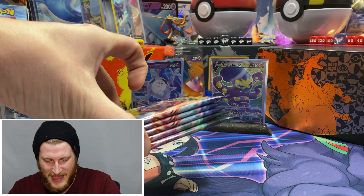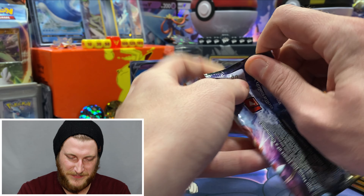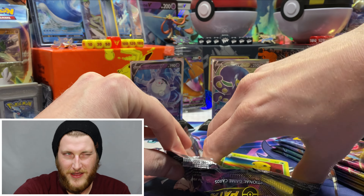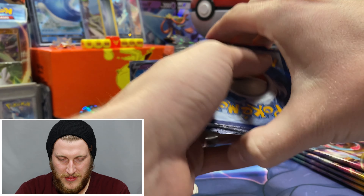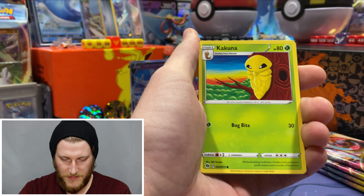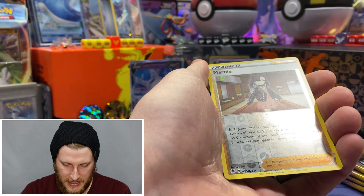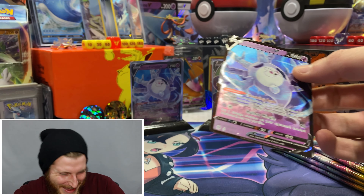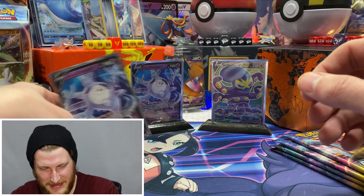Not a bad ETB to open — definitely glad I chose to open this one. Five packs left, only halfway through this opening. Let's get into the first Dreadnaw V pack — I believe this is the pack artwork I pulled that rainbow out of last time. Pack six: leaf energy, Malamar, Team Yell Grunt, Rotom Phone, Kakuna, Rock Ruff, Vulpix, Potion, Full Heal, a reverse Marnie — that's a reverse rare — and another Galarian Cursola V!